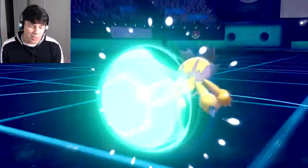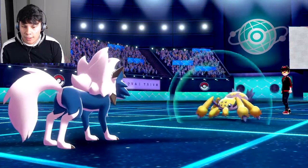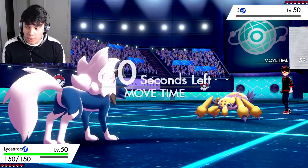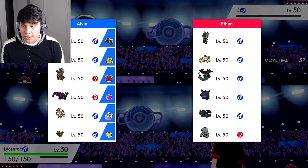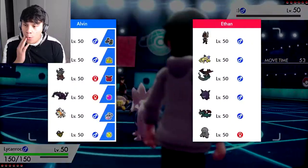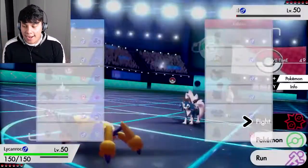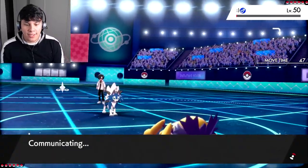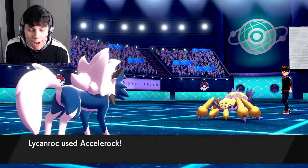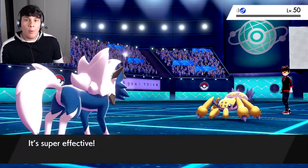We're going ahead and finishing this Galvantula off with an Accelerock — oh, Protect! I was not expecting that. I have 20 PP on Accelerock so that's fine. He has four Pokémon that are weak to Lycanroc: Cinderace, Galvantula, Salamence, and Darmanitan. He's just going to Protect to stall me out — that's not going to happen. Hit him with an Accelerock.